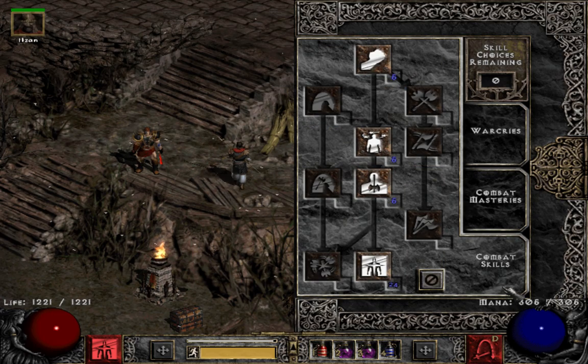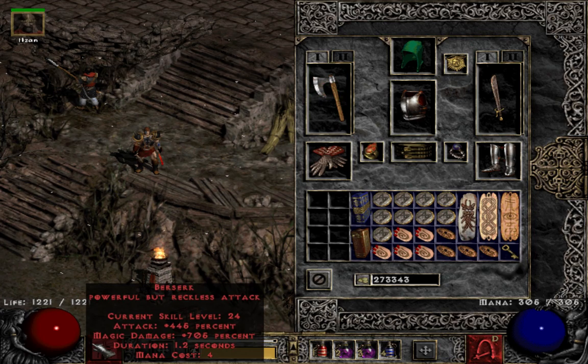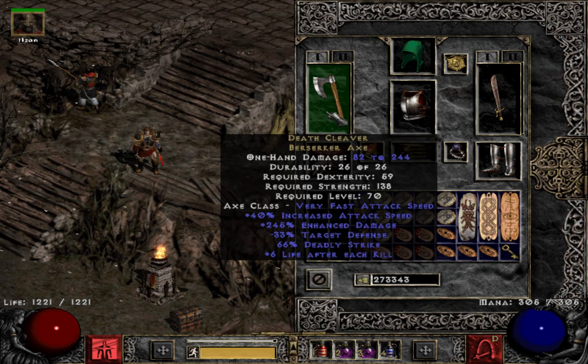I'm using Death Cleaver because I know the standard is a Grief, but I don't use ladder rune words. I decided on Death Cleaver because it hits really hard, has tons of deadly strike, negative target defense, and life after kill. I don't think you leech off Berserk anyway.